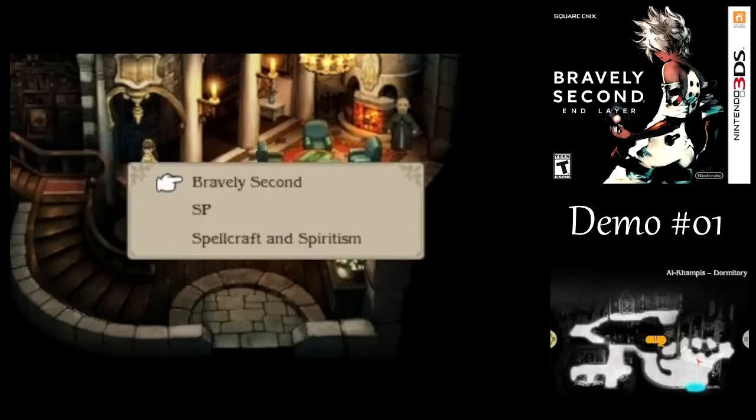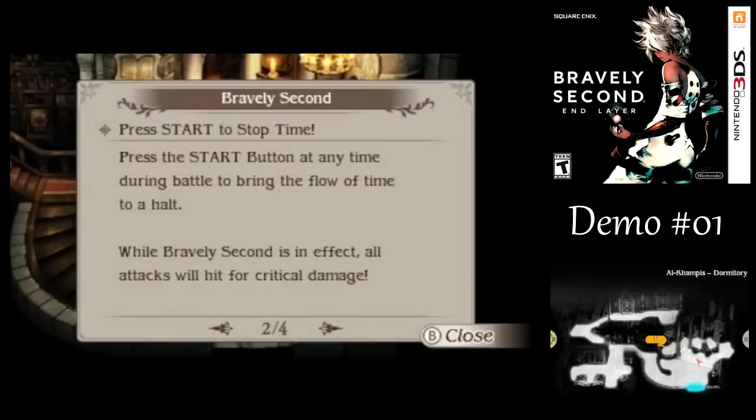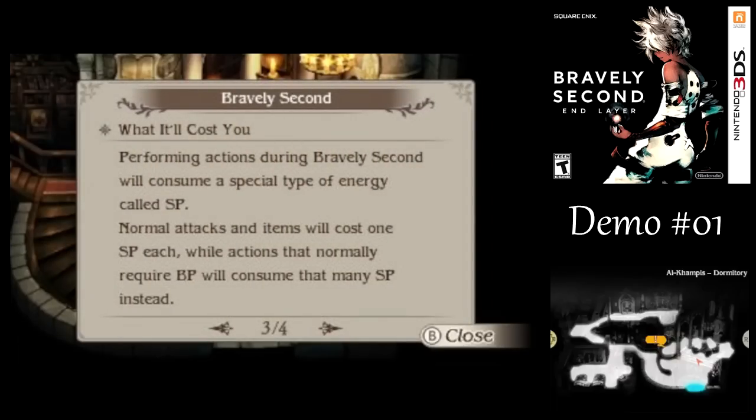Just like in Bravely Default, in this game we have Bravely Second itself — not just the name of the game, but a mechanic within the game. I don't think it lets you exceed the normal damage limit of 9,999, but it just lets your attacks crit. Although, not that you would really need it. In general, I will not be taking advantage of Bravely Seconds here.